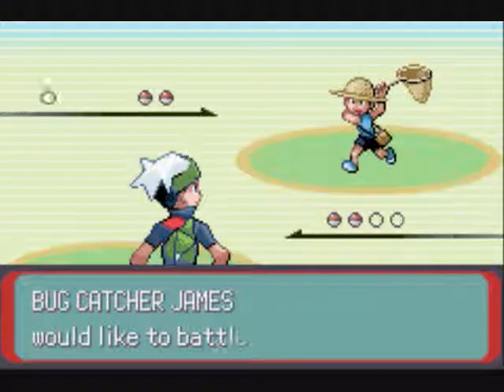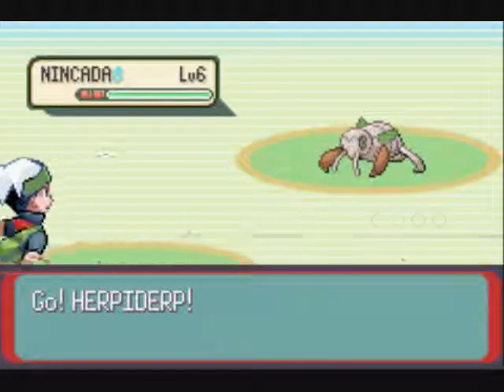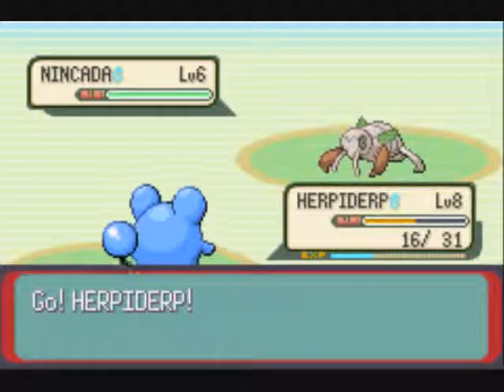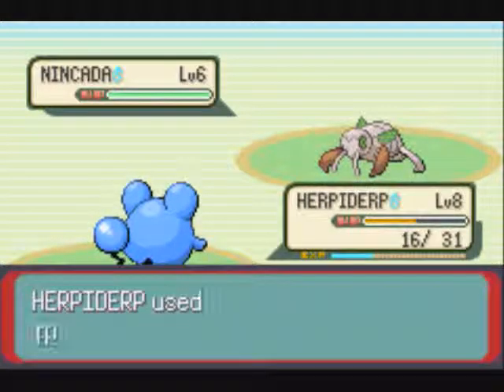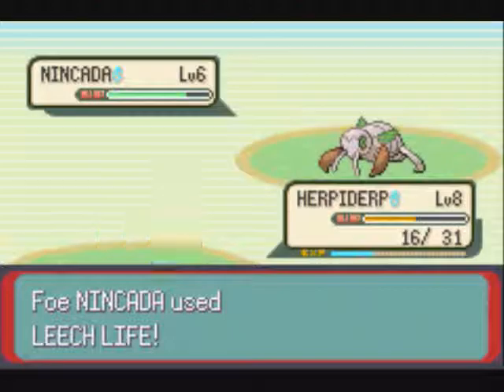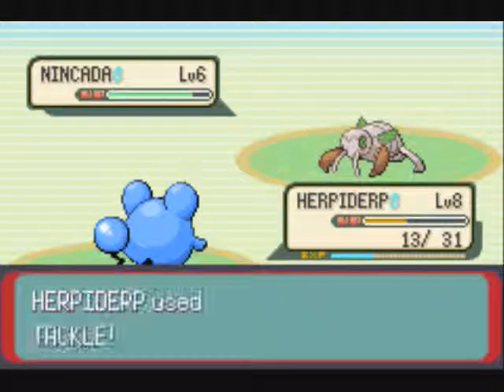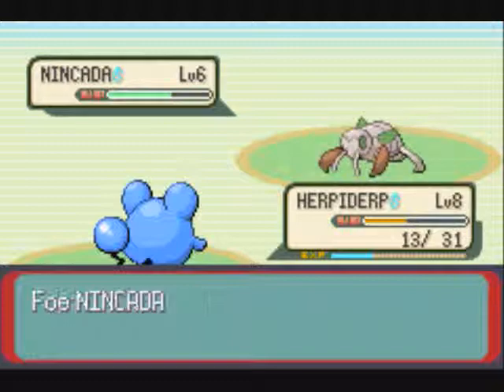Now let's battle him. Bugcatcher James would like to battle — he has a Nincada. Ooh, a new Pokémon. Nincada is a bug-ground type. It is found in the route after the gym. I'm not sure if it's found here, I could be wrong.